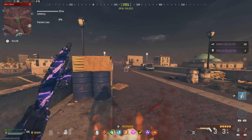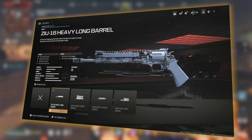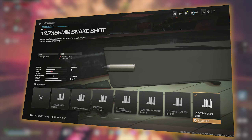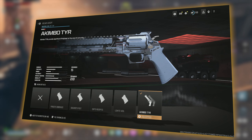Here is the full attachments: the CS15 Scarlet mounted laser, the ZIW-16 heavy long barrel, the 12.7x55mm snakeshot ammo, the Oars Fury trigger, and the akimbos themselves as a rear grip.